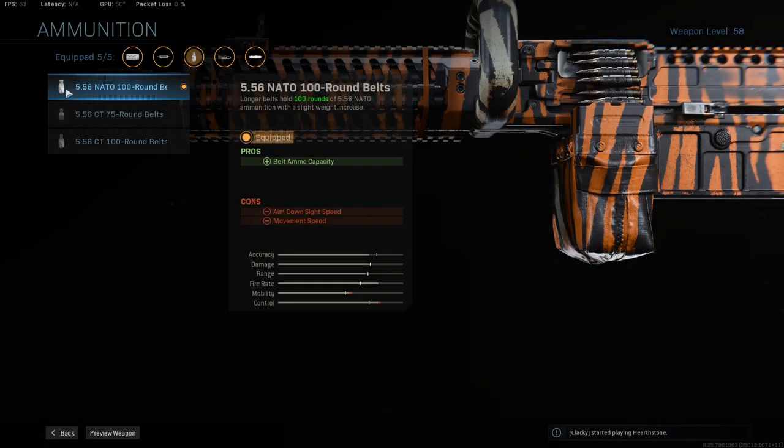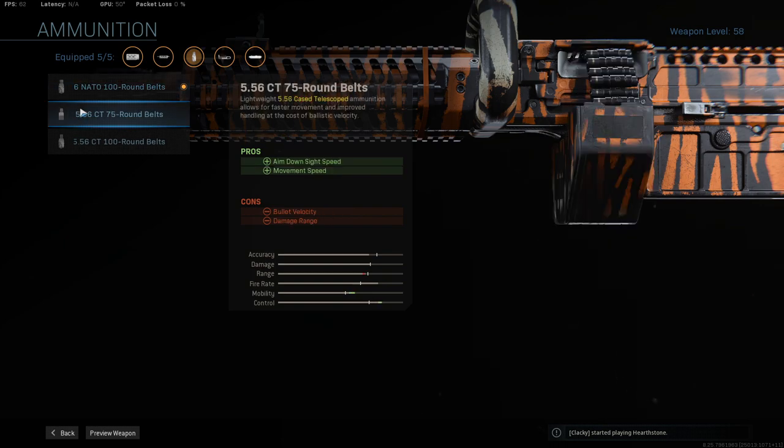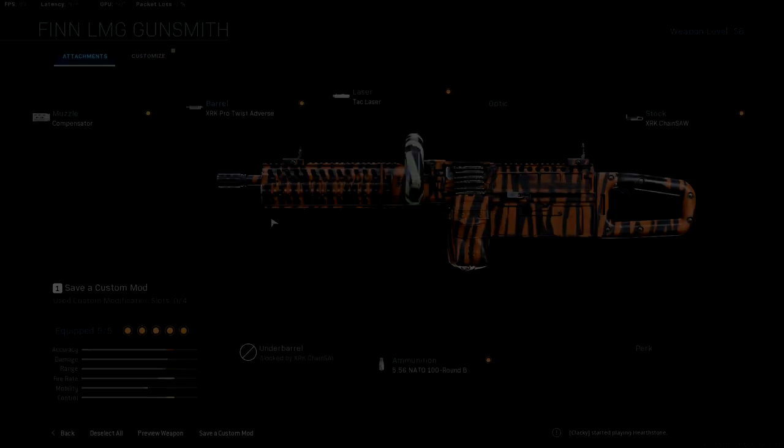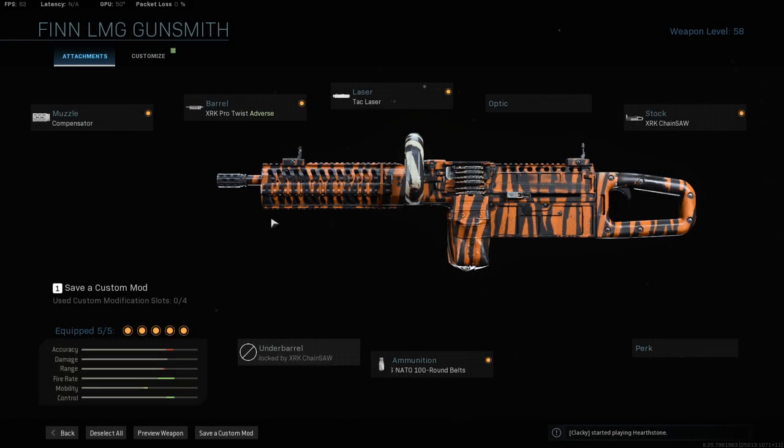Lastly, we want the 5.56 NATO 100 round belt mag, basically for that increased ammo capacity while not reducing our bullet velocity and our damage range. Very important to just send those bullets down range. We're not really too fussed about the movement speed decrease and aim down sight speed decrease because that doesn't really matter to us. With this particular build, it is more about fun and having a good time. It's never going to be the tip top of the meta because it just doesn't work out like that.